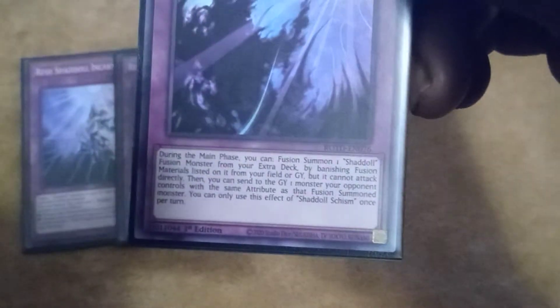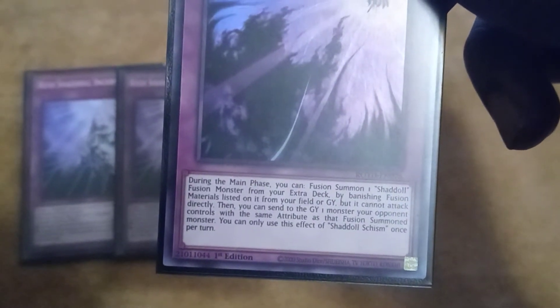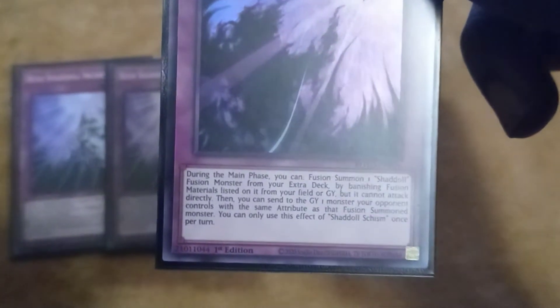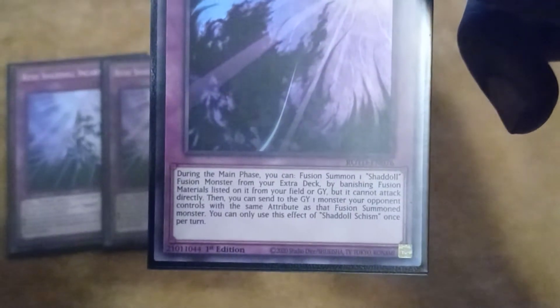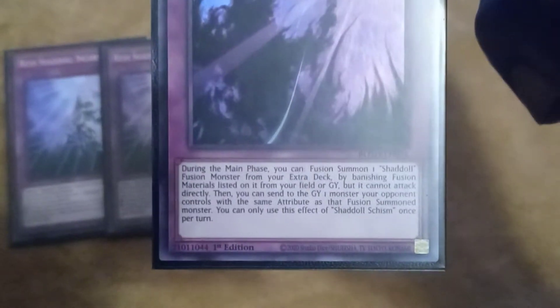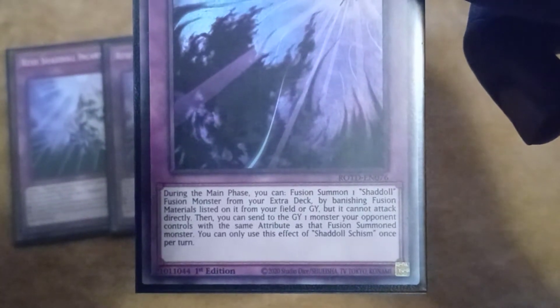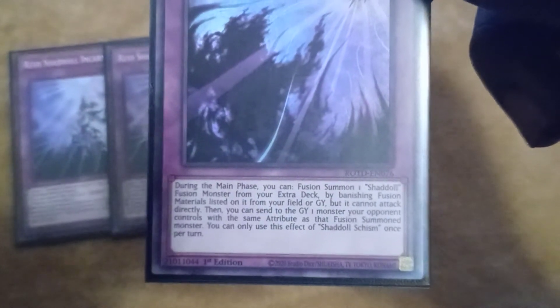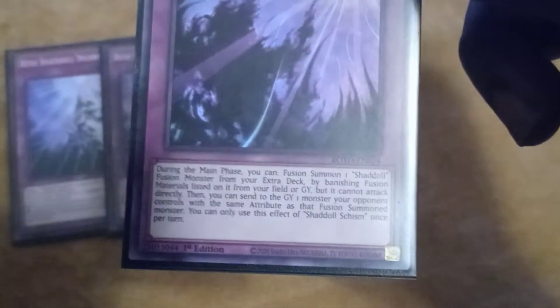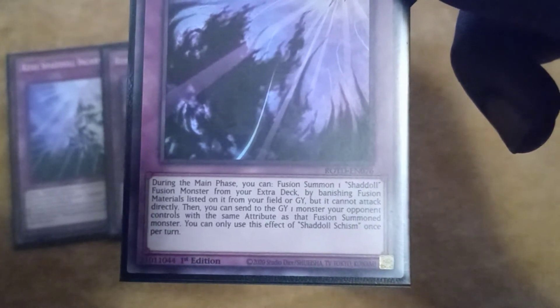Shadal Schism doesn't target. It reads: during the main phase — it doesn't matter if it's main phase one or two — you can fusion summon one Shadal fusion monster from your extra deck by banishing fusion materials listed on it from your field or graveyard, but it cannot attack directly. Then you can send to the graveyard one monster your opponent controls with the same attribute as that fusion summoned monster.